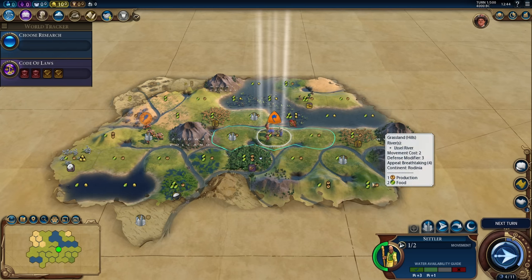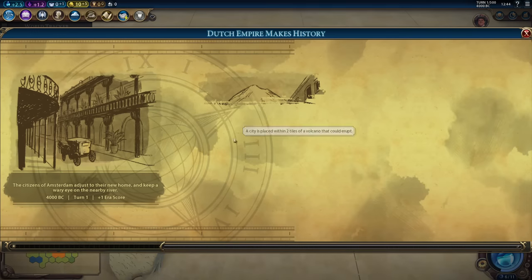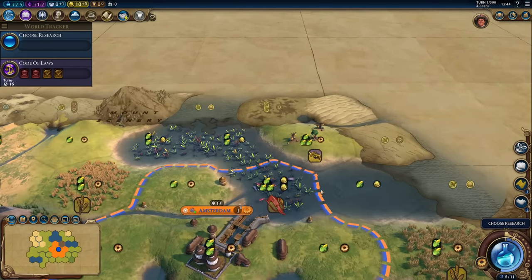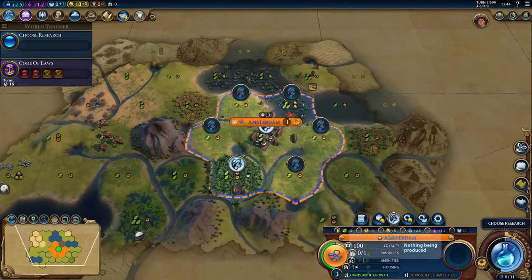Let's move one tile to the east. We actually gained one hill — that's good. Another volcano to the east. Alright, we are settling right here. That gives us sailing boost right away, and we'll have a three-food gold tile right away as well.